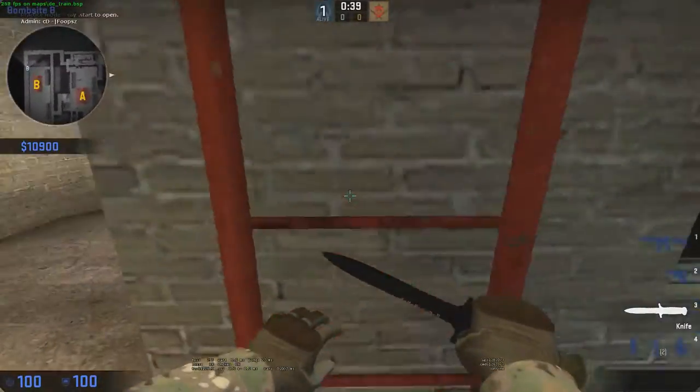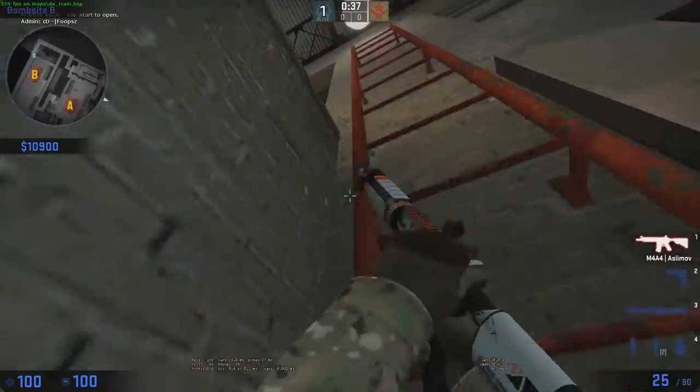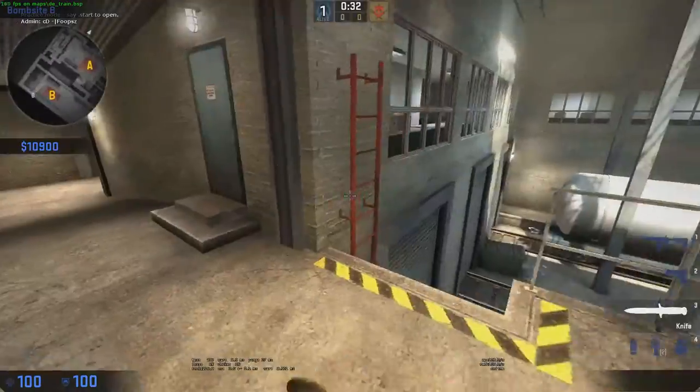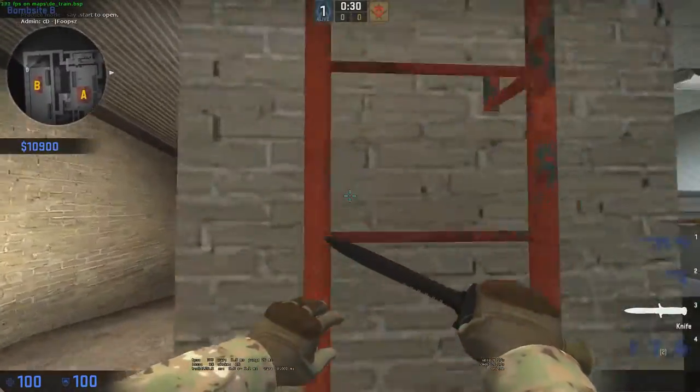If you're trying to go down, you just get on it, push backwards and you'll go straight down. Don't look down because you'll fall.